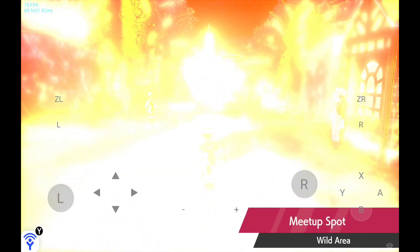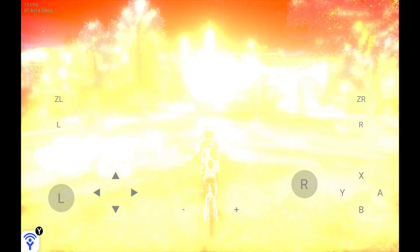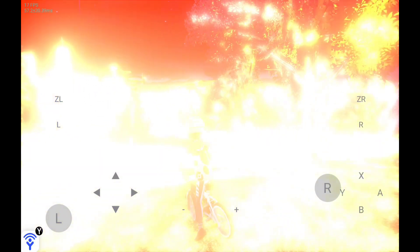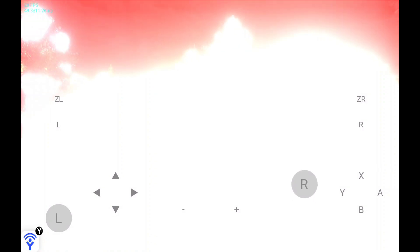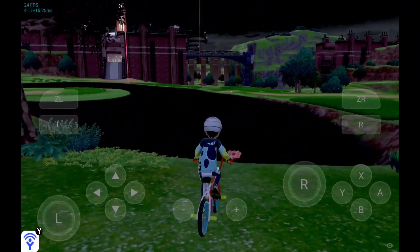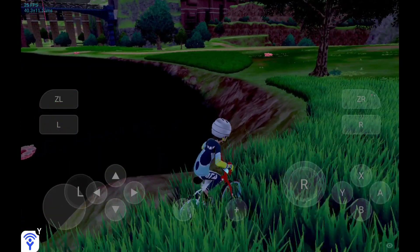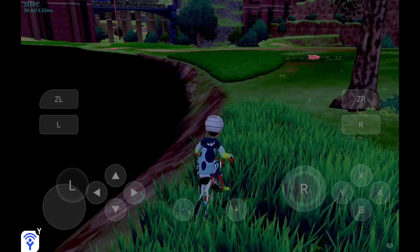For people who have Snapdragon processors you really don't need to worry, other than this texture issue you see right here. Sometimes when you try playing Pokemon Sword you will get these golden textures. To fix this, just simply restart your game. While benchmarking this game I had disabled the frame throttling option, that's why you will see my FPS bar in blue color instead of yellow color.